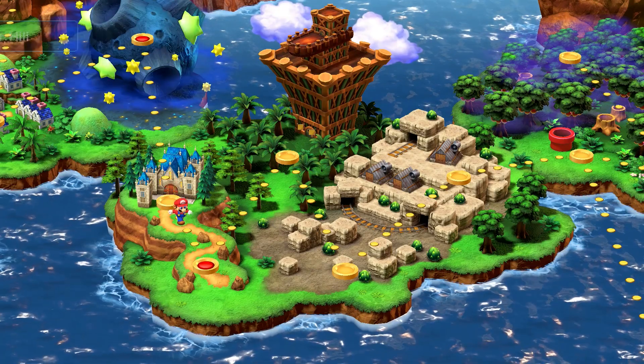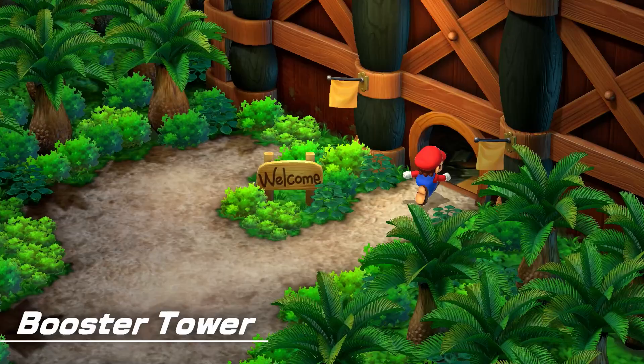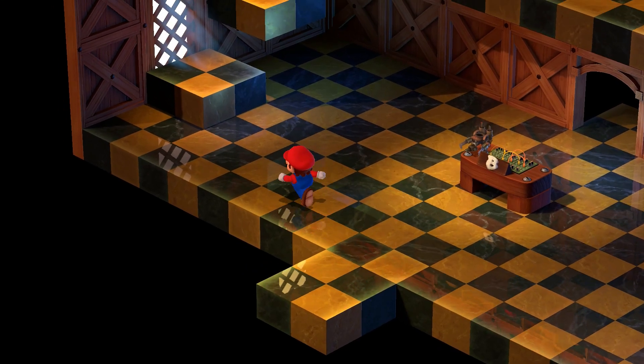First, to get inside the casino, you're going to need a membership card called a Bright Card. To acquire this card, you have to do something oh-so-random.